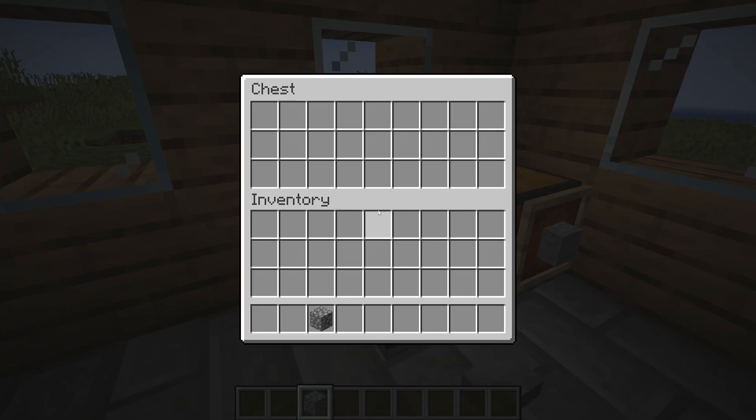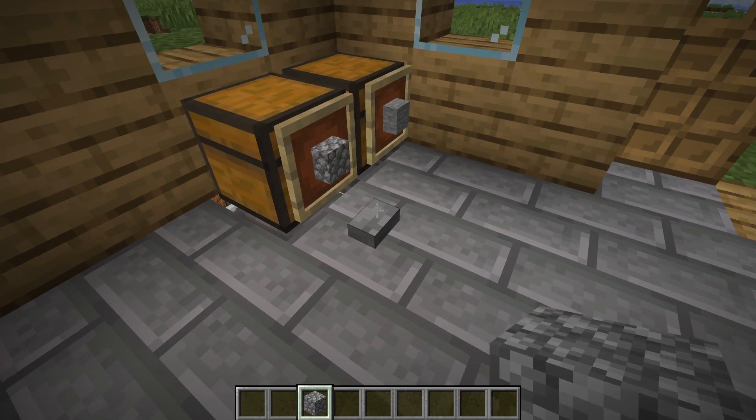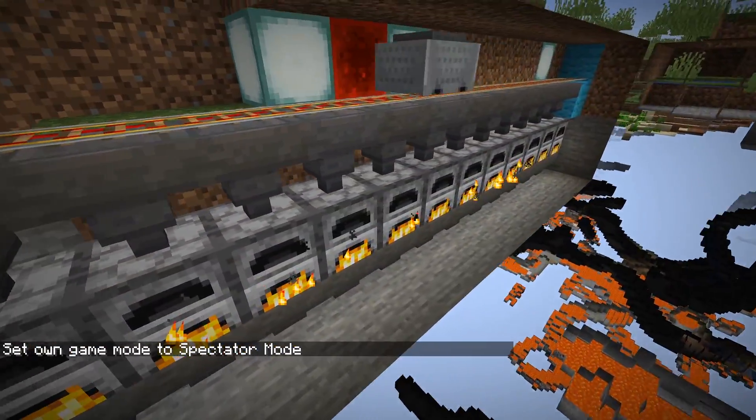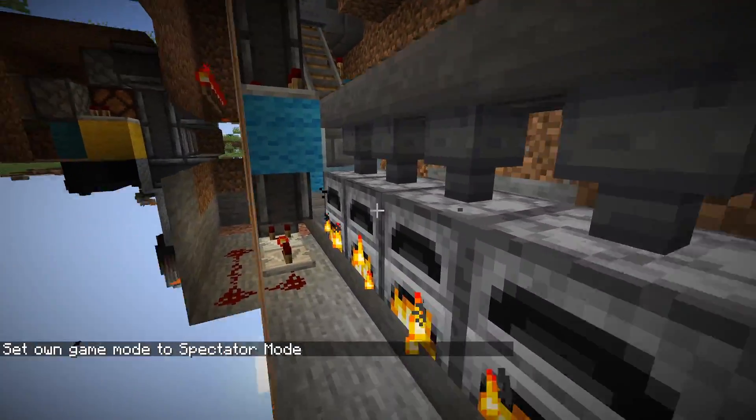And when it's empty it will stay there, but if it's filled it will move on. That all sounds pretty good in theory. Let's give it a test — here goes, tiny bit nervous now. I'm going to place a bunch of cobblestone in here, and then when I hit the button, that is going to send a little hopper minecart off. And well, that is a good look.